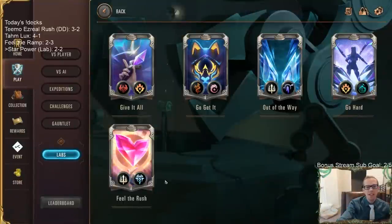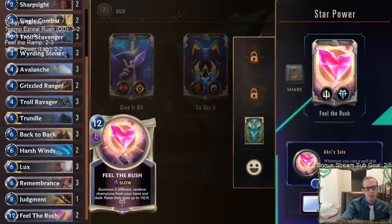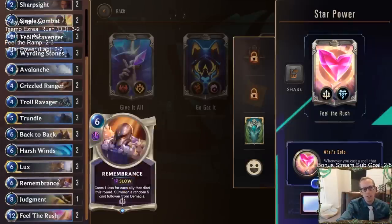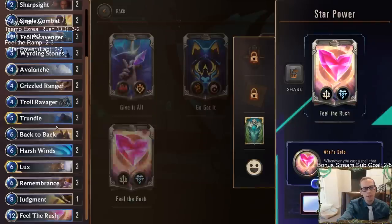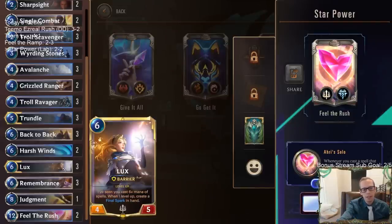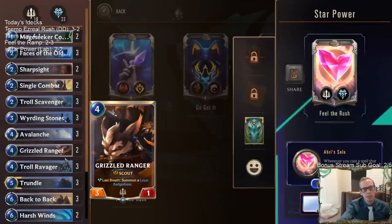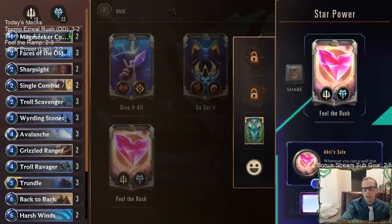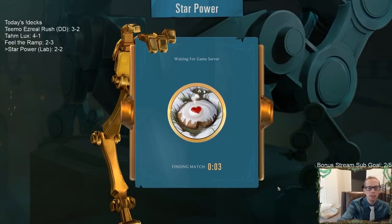Finally, deck number five — 'Feel the Rush,' the new card we played in two different constructed decks. We're going to be ramping into this one with Weirding Stones — no Catalyst of Aeons but it's Trundle and Lux. Faces of the Old Ones is in here, that card's good. Our available power: whenever you cast a spell that costs six or more, heal your Nexus three.